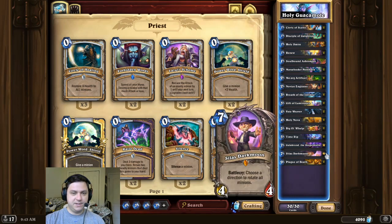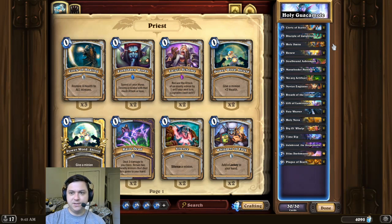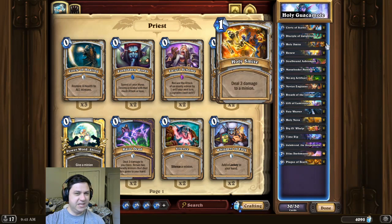I haven't been able to pull off that many Silas Darkmoon combos in standard, and that's mostly because they're usually too expensive. But fortunately, in standard Galakron Priest, we have Fateweaver. Fateweaver helps out a ton in this deck, because I believe this combo costs 19 mana. So I think that's pretty much it for the deck intro this time. Have fun making the opponent see the light.